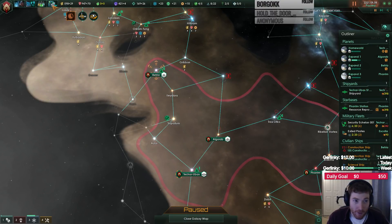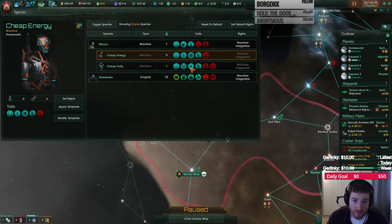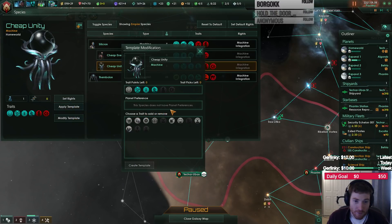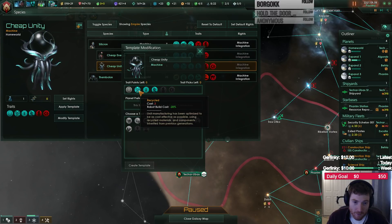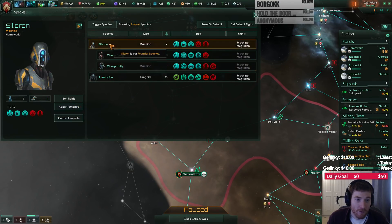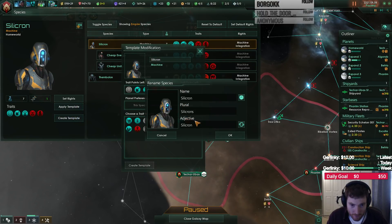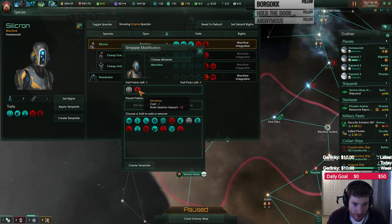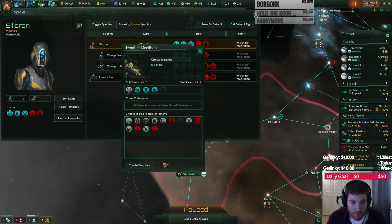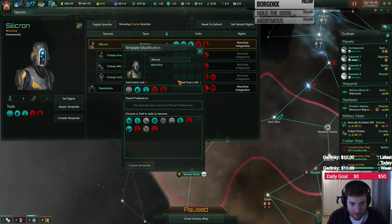So that's that, and then we wanted one more set of species modifications. So that was cheap energy, cheap unity. Modify this. And then we get one more — this is cheap minerals and cheap science. And they're going to have mineral cost, robot upkeep, and bulky's fine with the consumer good cost right there. Give them a different look. And then one last one — this was cheap science.